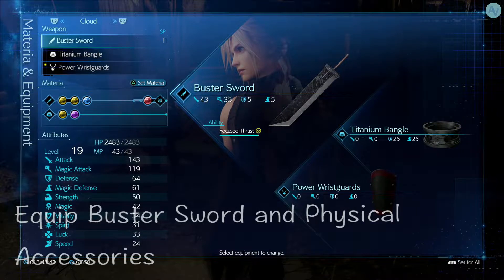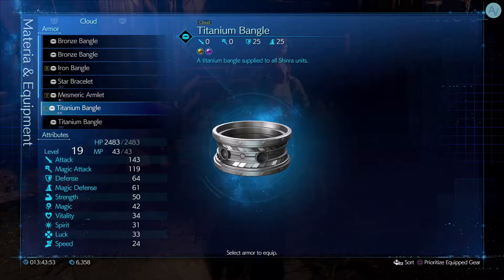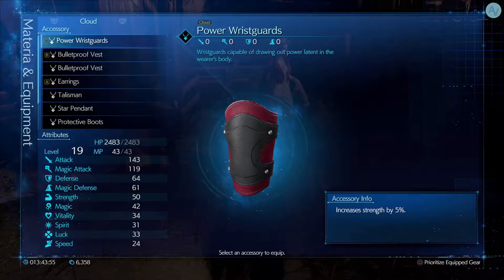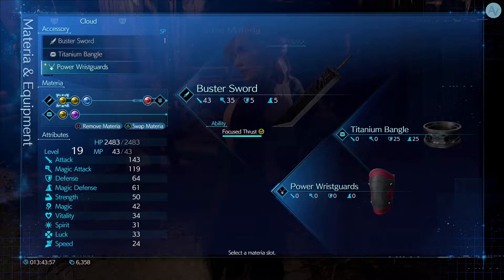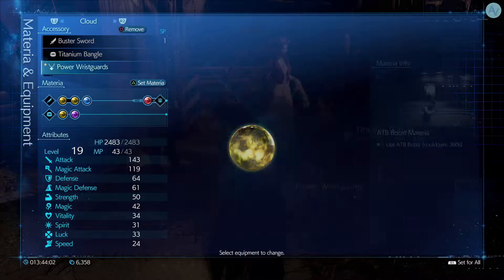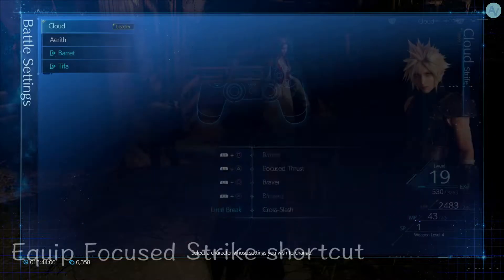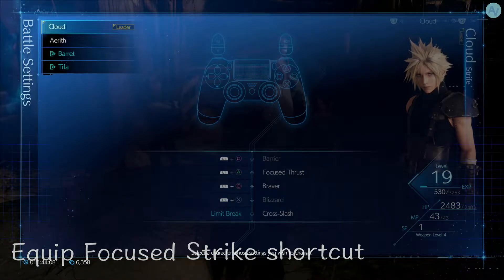Equip the old default Buster Sword and make sure it's fully upgraded with the latest physical attack attribute, and use some equipment that boosts that attribute. Also equip Focus Strike as a shortcut for use a moment later.